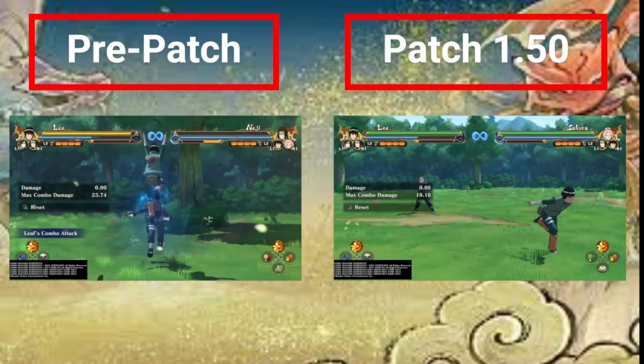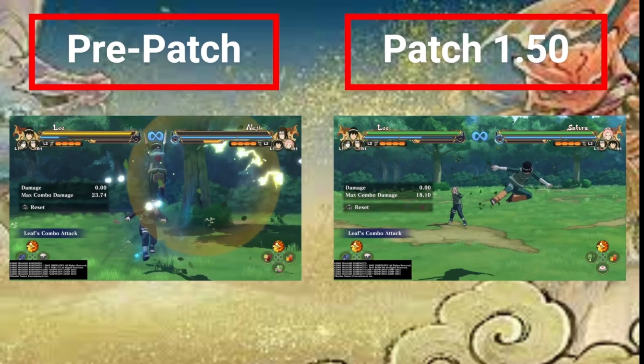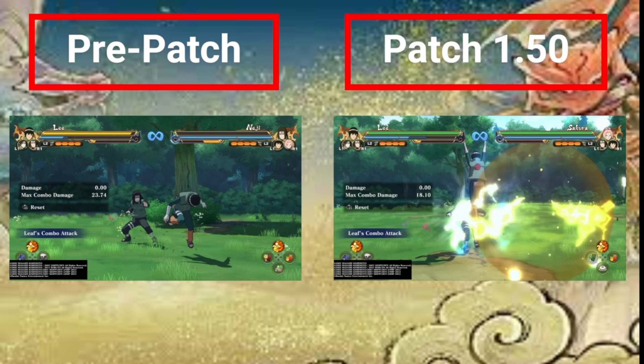Then we have a buff to Lee. His tornado can basically be canceled now. On the left there's a little bit of a delay before he can cancel it, but on the right he can cancel it at any point from that last hit with a much longer window. Personally, Lee's already power creep AF, so making him even better is cool I guess. I don't think this makes him broken, it's just that this already good character is going to do even better.